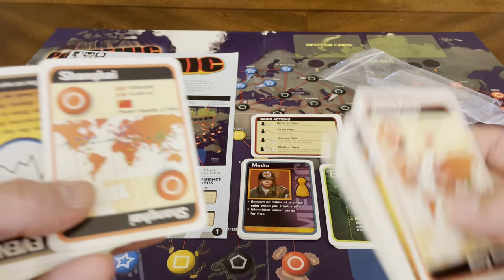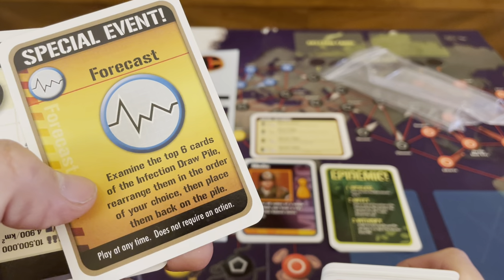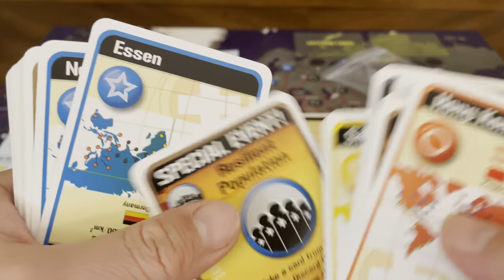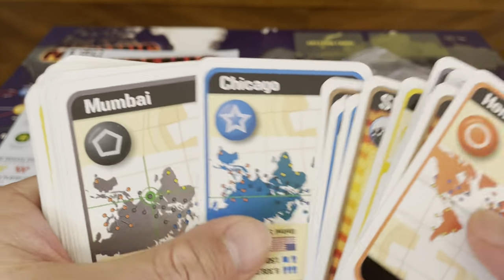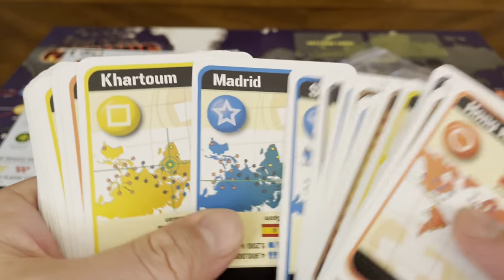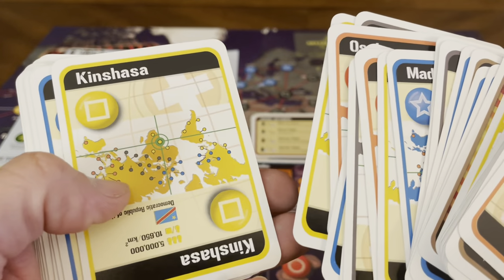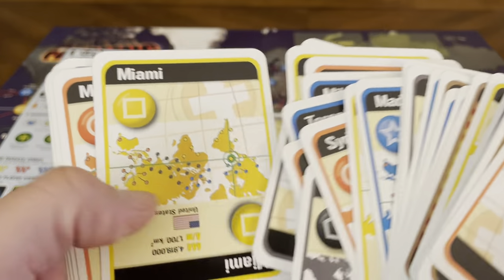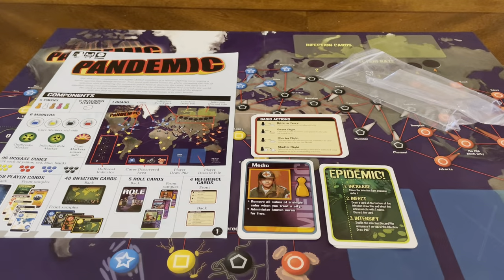The colors indicate where on the map each city is located. More special events include Resilient Population and Airlift. The full list of cities includes Moscow, São Paulo, Essen, New York, Chicago, Mumbai, Atlanta, St. Petersburg, Madrid, Cape Town, Sydney, Cairo, Los Angeles, London, Osaka, Karachi, Mexico City, Kinshasa, Toronto, Milan, Seoul, Kolkata, Johannesburg, Algiers, Miami, Manila, Buenos Aires, Lagos, Baghdad, Delhi, Paris, and Taipei. Those are all the cities you can travel to in the game.